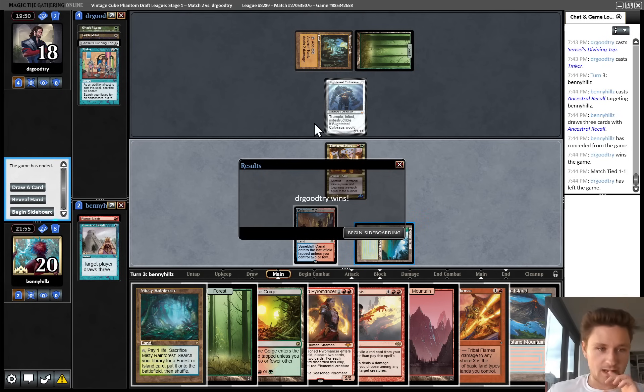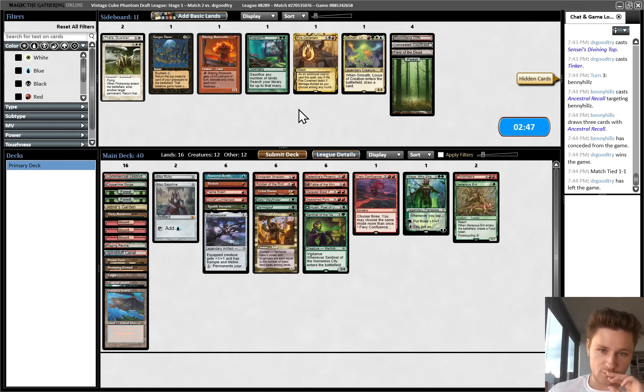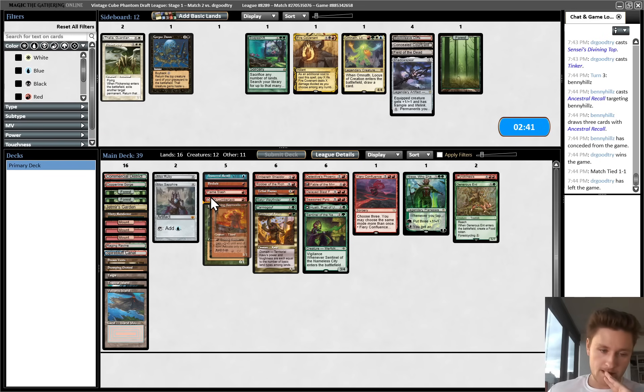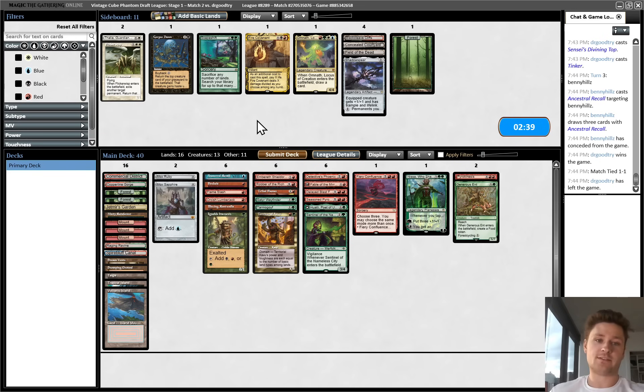After a very broken start, they stabilized pretty well. Tinker for Blightsteel is pretty bad for us. Let's cut the Shadowspear, bring in Forest, unless we want to bring in Blazing Rootwalla. Honestly, I'm going to do that - just try to be aggressive. Tinker is a big problem. If we can't interact with it at all, we just need to try to win quickly enough that they can't do it. Not a great spot - as someone who has historically played a lot of blue and white, I've never been afraid of Blightsteel, but it's pretty scary against this deck.